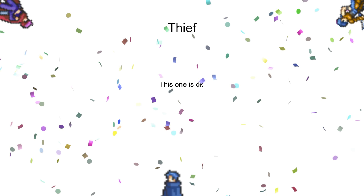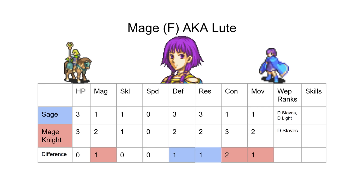Now it's time for Mage F, aka Lute — a pretty lopsided one. I just don't understand why Sages continuously get lower magic than other classes. And it's not even just magic — Mage Knight also gets two more con on promotion than Sage. Lute joins with very low con, so that two con is functionally two speed. So there's just not a ton that Sage is getting.